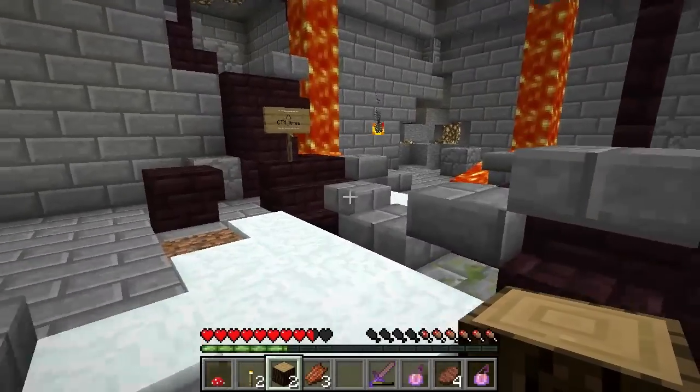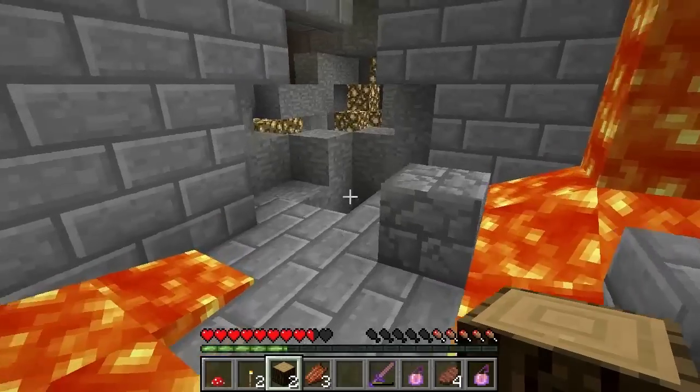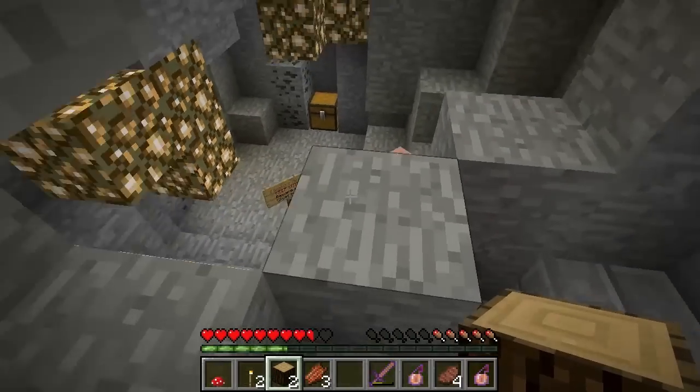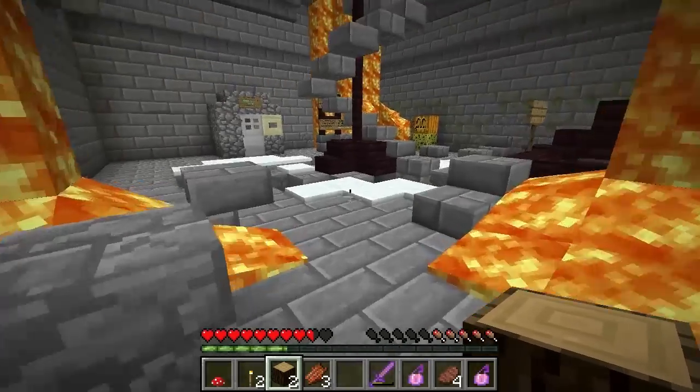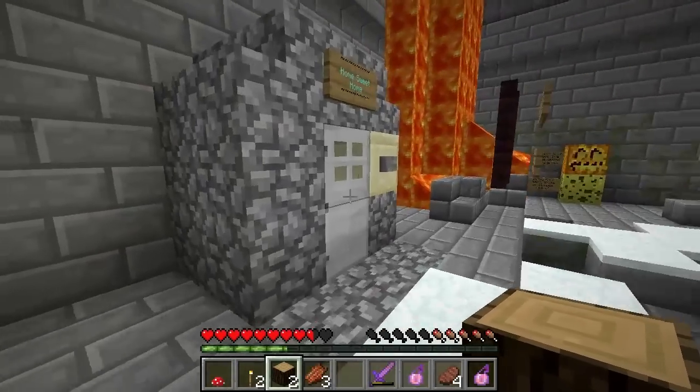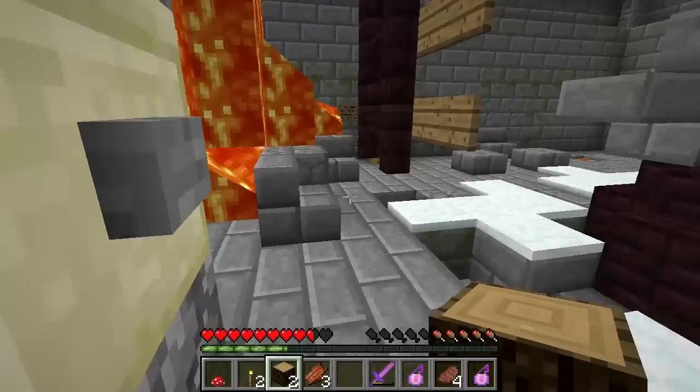We've got a few ways we can go. What way should we go? Whoa, there's a bunch of stuff over here — some more. There's a creeper in the chest down there with another testificate. There are some more potions, beds, wood, all sorts of things. Where are you? Home sweet home!